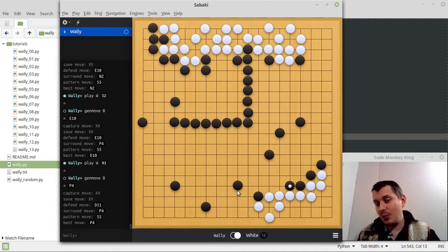If we're talking about measuring its strength, I would say this is somewhere around 30 kyu — the lowest possible rank. It's just slightly better than a random mover. Just a little bit better.